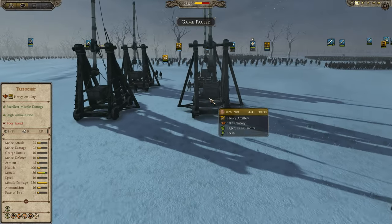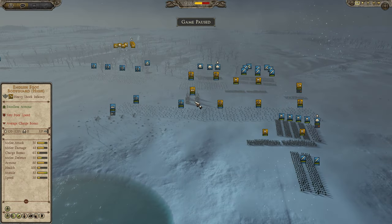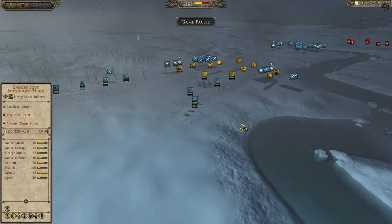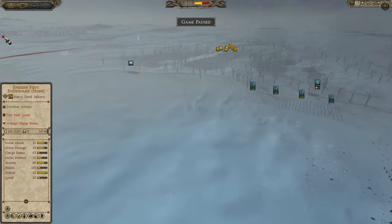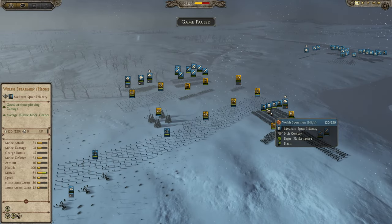Holding this river with me, we have one of the English allies, which is Wales. We do have three players playing as England and one player playing as a close ally of England, which is Wales. On the other side, we have three players playing as France and one of their close allies, the Duchy of Lorraine.